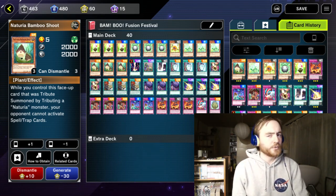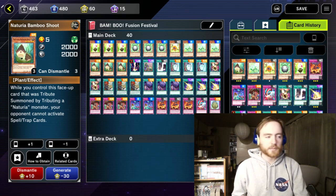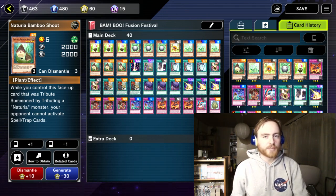Why is this deck good in the Fusion Festival? To fusion summon a monster you need a spell or sometimes a trap, but Bamboo Shoot makes your opponent unable to activate any spells or traps if it has been tribute summoned by using a Nei Churia monster as its material.